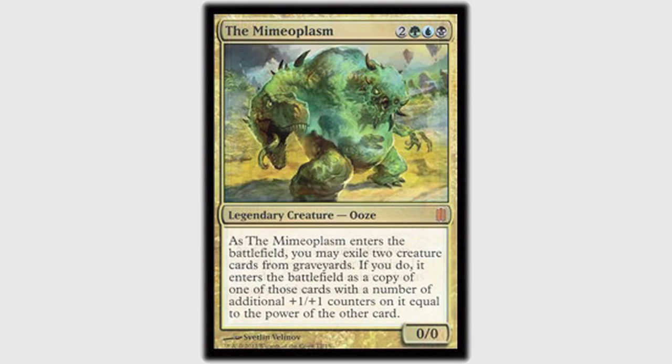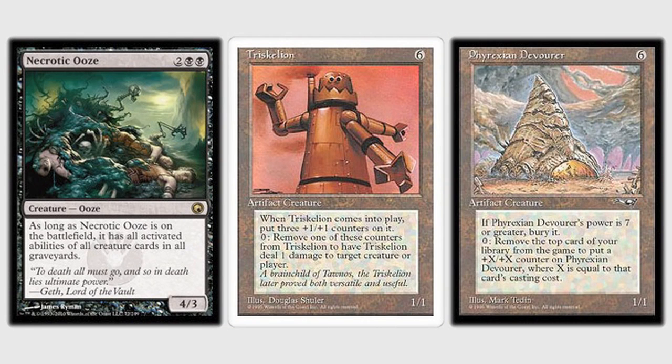My commander is the Mimeoplasm, and I'm playing him as a bug combo control type general. He puts lots of cards in the graveyard, and then hopes to combo out with my secret general, the Necrotic Ooze. Triskelion and Phyrexian Devourer is the most common combo, but then I can also, once I have +1/+1 counters, take them off in a bunch of different ways.